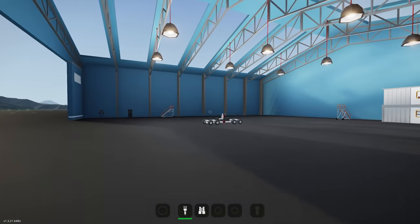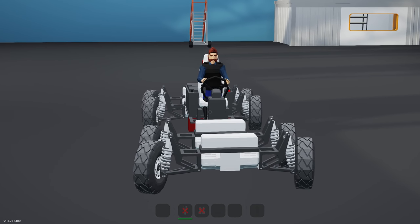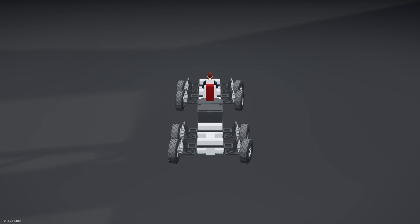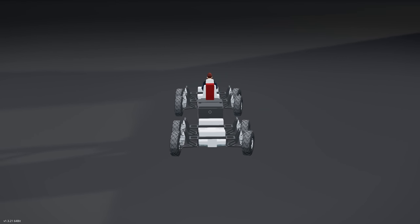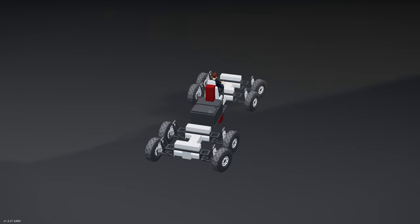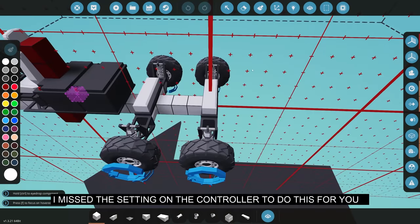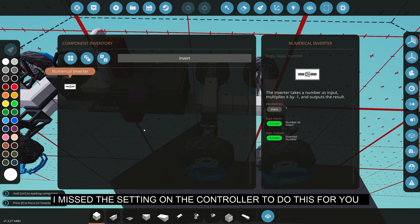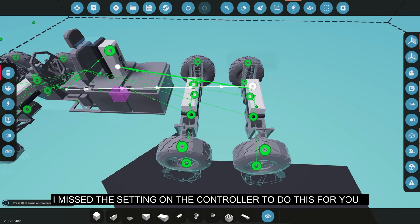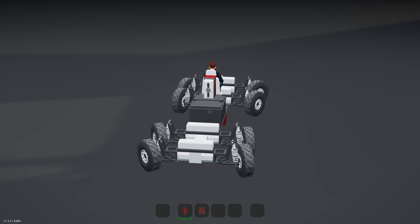Spawning in and checking the results — doing a full lock turn, you can see the inner wheels are turning at a sharper angle compared to the outer ones, maintaining the same circle. That's pretty cool. I would invert the rear axles when turning, otherwise it steers like a crab. Adding a simple invert block to the rear steering and reconnecting — let's see how it looks now.